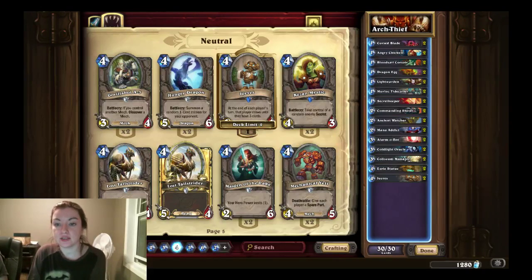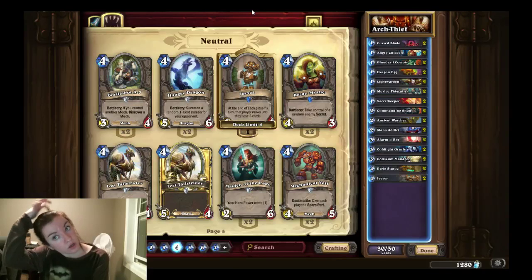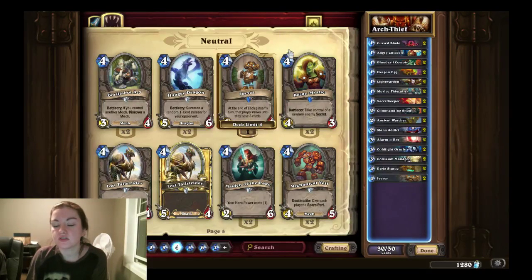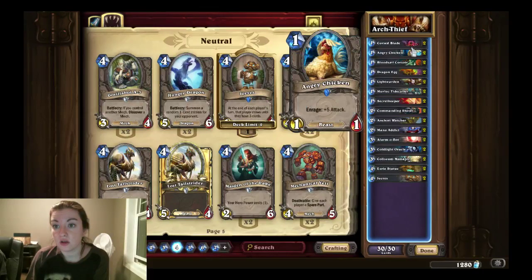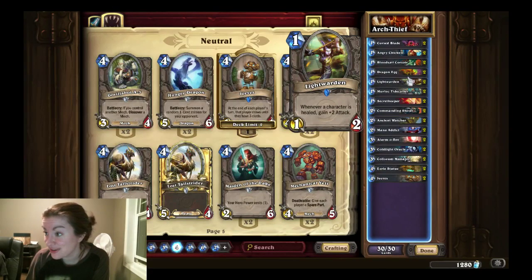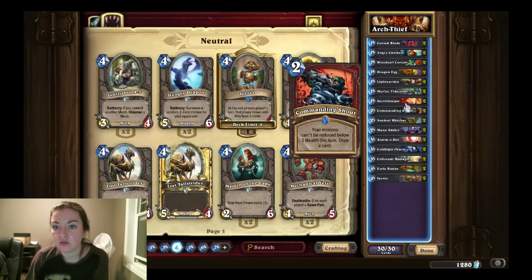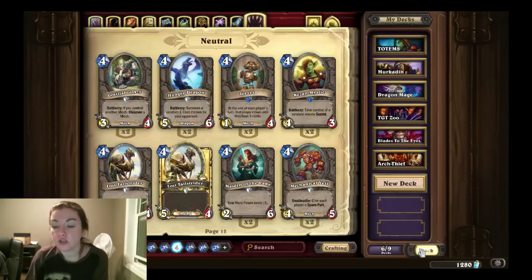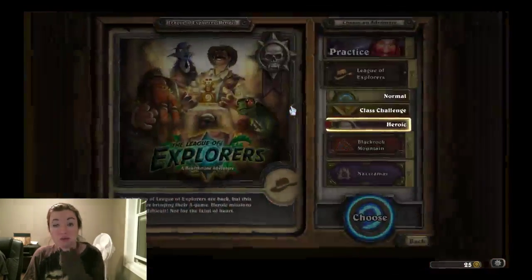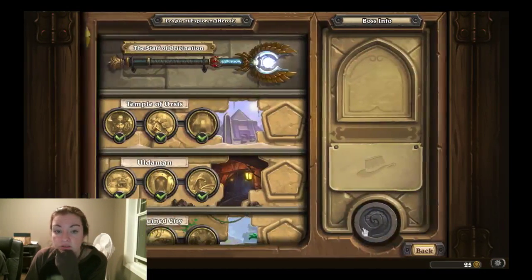This deck is the same one we used on normal mode. What happens is he takes your deck, and you are playing based on the deck that you get from Elise. The deck gives you a rare spear, which gives plus one, plus one to the weapon for every rare card that your opponent plays. You're giving him entirely a rare deck. So we've got two Cursed Blades, two Angry Chickens, two Bloodsail Corsairs, two Dragon Eggs, two Light Wardens, two Murloc Tidecallers, two Secret Keepers, two Commanding Shouts, two Ancient Watchers, two Mana Addicts, two Alarmobots, two Coldlight Oracles, two Colosseum Managers, two Eerie Statues, and two Jeeves. What we want to do is just keep restarting until we get the Cursed Blade in our starting hand. That's pretty important, and this deck really doesn't work unless you get it.